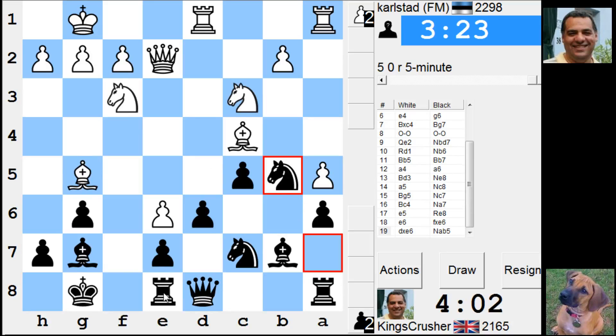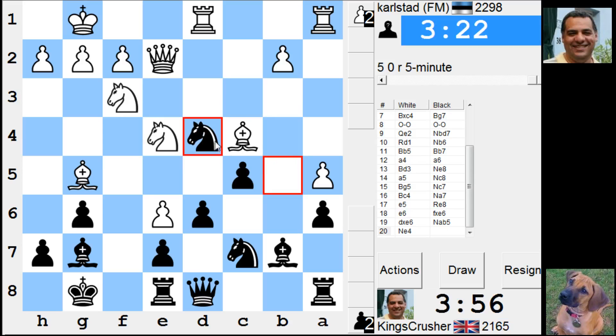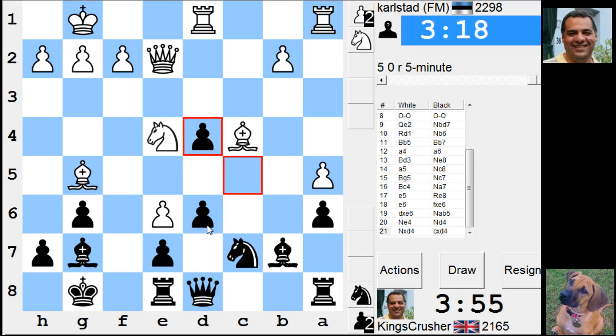This bishop is good. Although Nc5 is now threatened, so Nd4. Maybe c-takes. I've got d5 on the cards. Both bishops are quite good - it's like hypermodern strategy. He's come through with his center but it's potentially a bit fragile. The bishops are quite good.